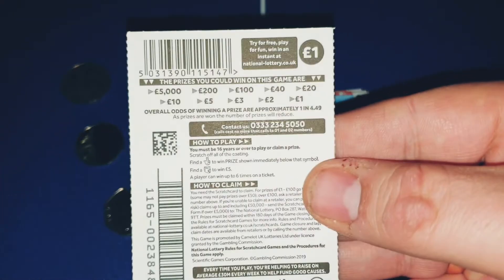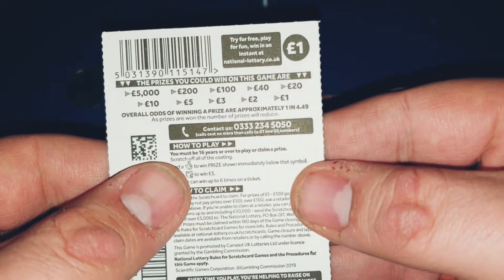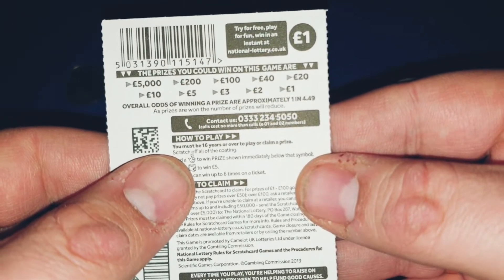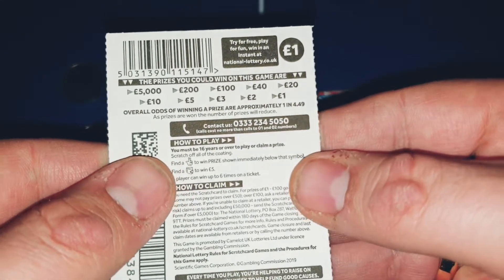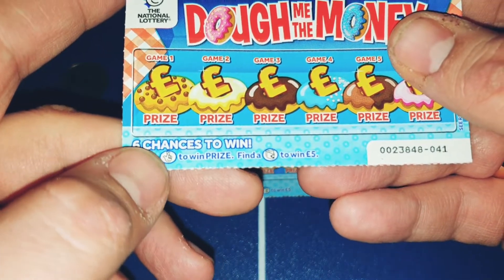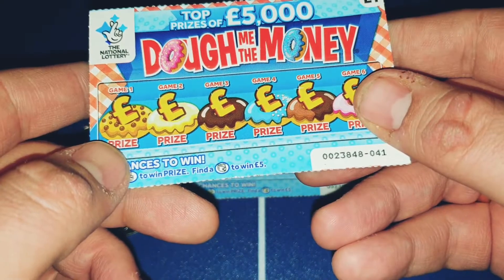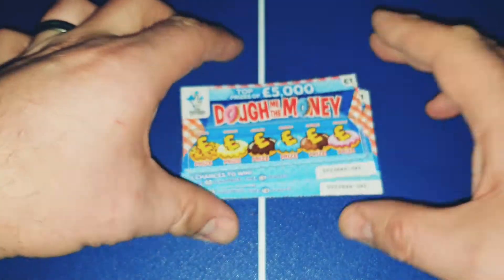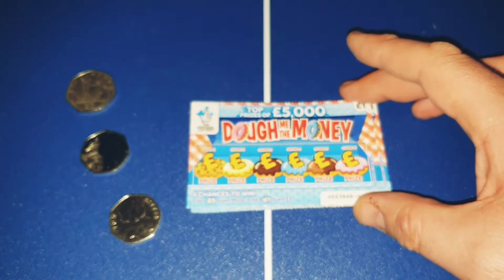Just to show you the card — oh, it's a bit blurry. There we go. Overall odds are very poor at 4.49. We have prizes of 1, 2, 3, 5, 10, 20, 40, 100, 200 and 5000. We're looking for the fingers — they're a lottery symbol — and a wallet to win an instant fiver. Six chances to win, and a full card is possible.